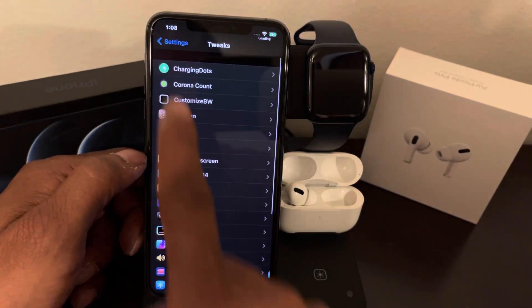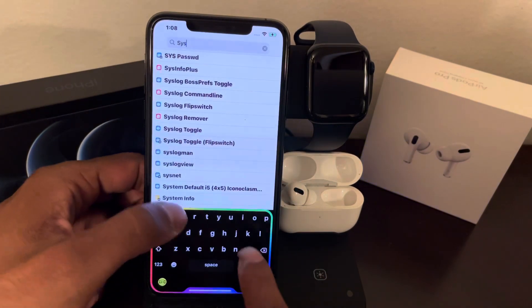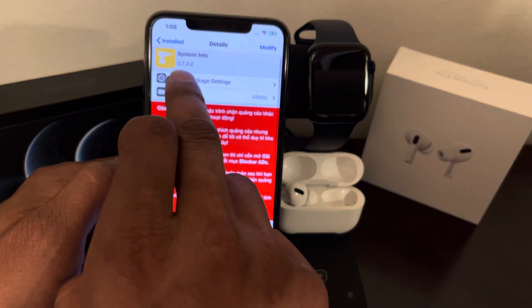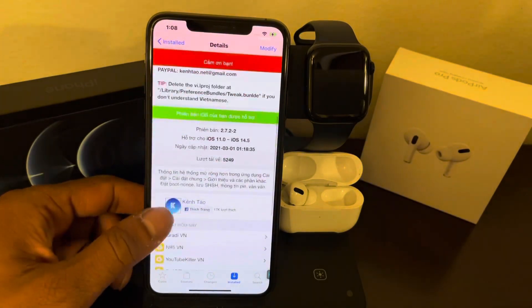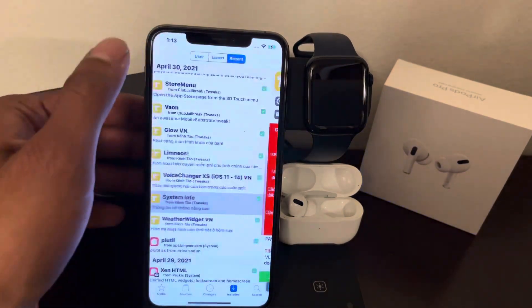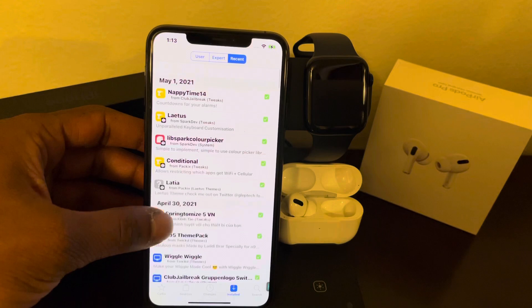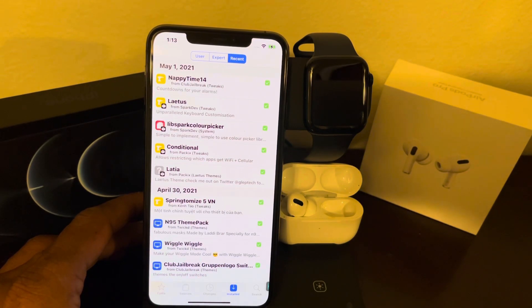Just download SystemInfo — the latest version from the repo should be 2.7.2-2. Once downloaded, go to Settings > About and you'll see all the extra information about your device. That covers all the Cydia tweaks I wanted to cover today. Please subscribe to my channel and smash that bell icon so you get notified for future videos. Thank you so much for watching and I'll see you guys in the next video.